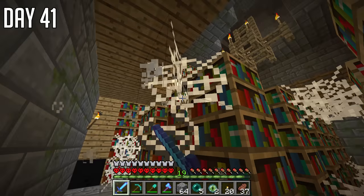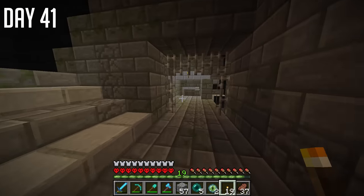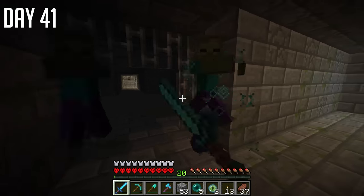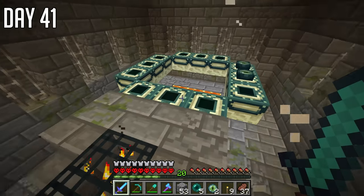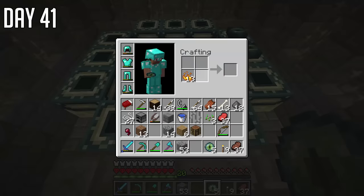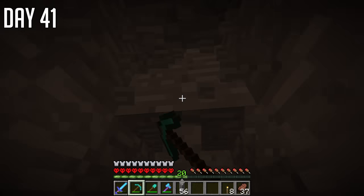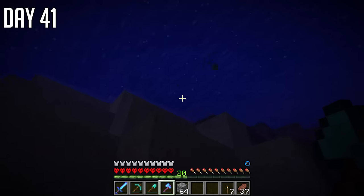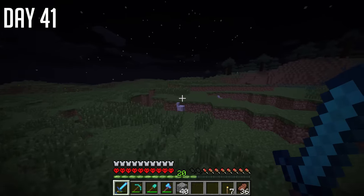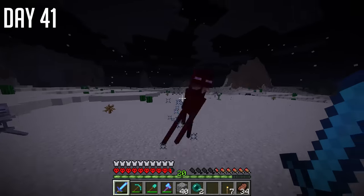Our strategy was to use the night to kill endermen and use the day to find the end portal. After a lot of searching with only two eyes of ender remaining, we finally had an ender pearl go behind us, which means we'd gone past the portal. I started digging down and with quite a lot of luck, I found it pretty much straight away. In the chest there was an iron sword and an apple. The bookshelves in here are great, but the chests only have books because enchanted books don't exist yet, so the library room's pretty terrible. I did manage to locate the portal room after killing a load of mobs and destroy the spawner — and it had two eyes of ender in it.